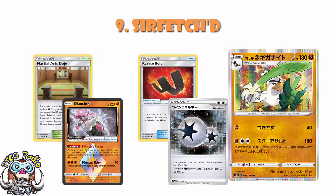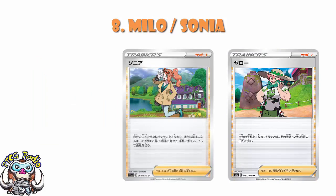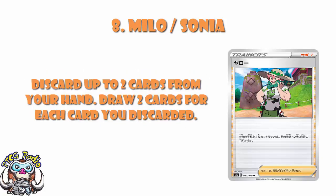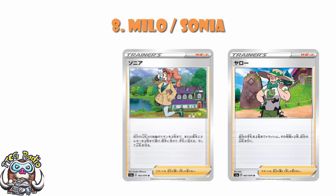In at number eight, I'm cheating a little bit — we're going Milo and Sonia, the two new draw supporters from the set. Both decent draw supporters, neither absolute phenomenal staples in every deck, but still pretty good. Sonia lets you search your deck for two basic Pokémon or basic energy, reveal them and put them into your hand — good, adaptable, nice search. Milo lets you discard up to two cards from your hand, drawing two cards for each one discarded. Milo is a decent draw card, Sonia is a decent search card, and they're going to be popping up in a bunch of decks.